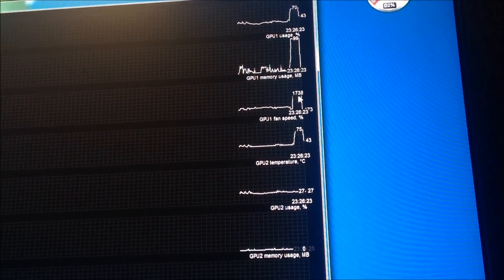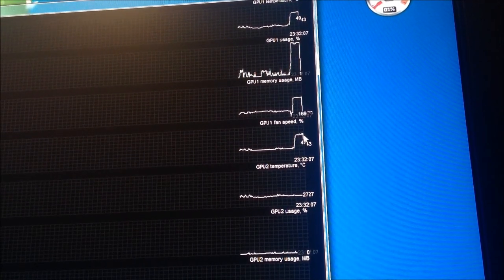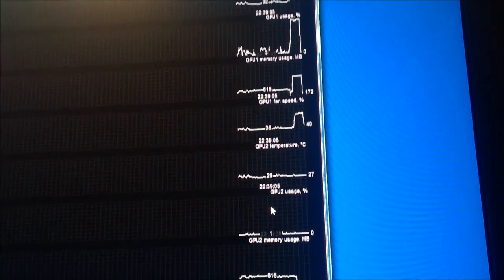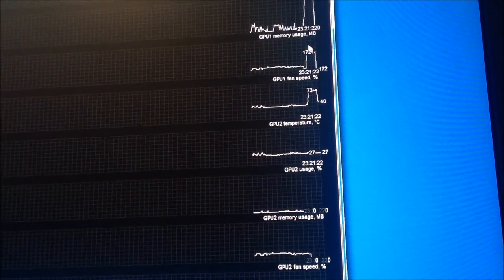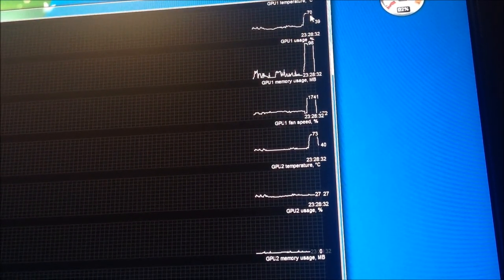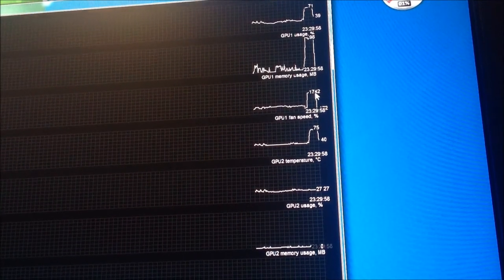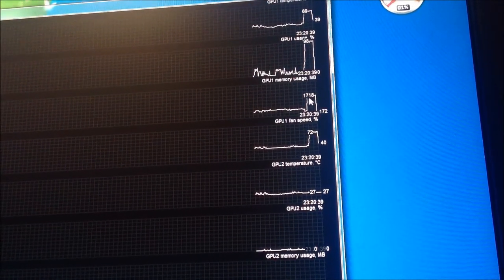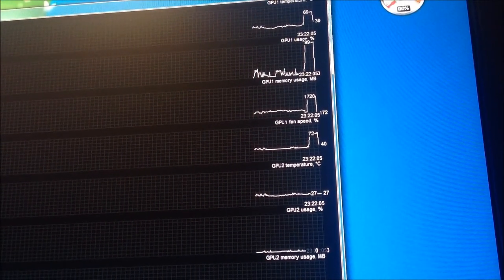Let me show you — 1.752 is the highest fan speed, that's as high as it goes. Temperature on card 2 is not used; GPU 2 usage is nothing because we disabled it. So that's just a recap — I want to show you guys the temperatures. That's the Celsius as high as I got. Usage was pretty good — 98, pretty much 99%. Memory was 1742, looked like the highest. That's the usage for this video. There are going to be a couple of them — the 1920x1080 with only one card running.